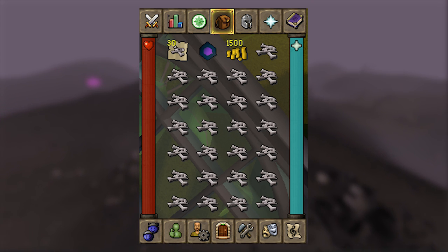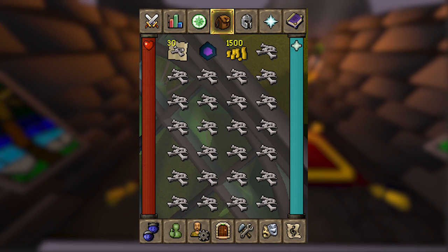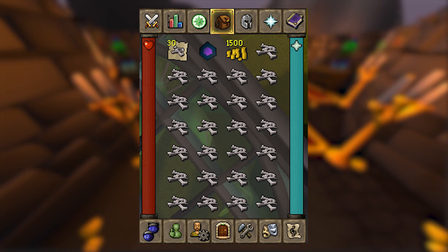When I find there's not a lot of PKers around I'll generally bring 60 noted dragon bones, and when there are a lot of PKers or high activity I'll bring 30 or sometimes even zero.